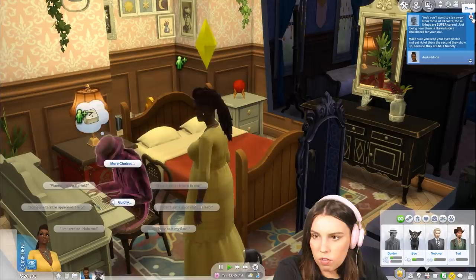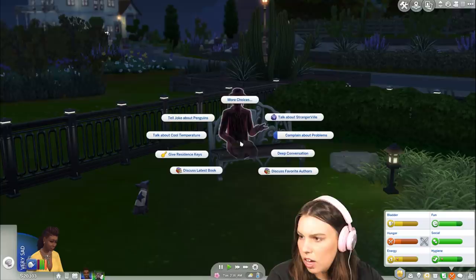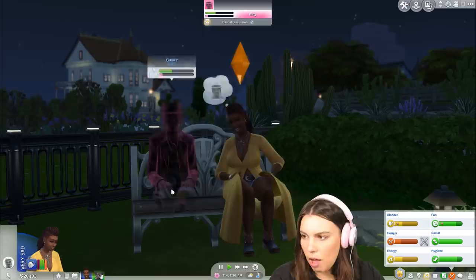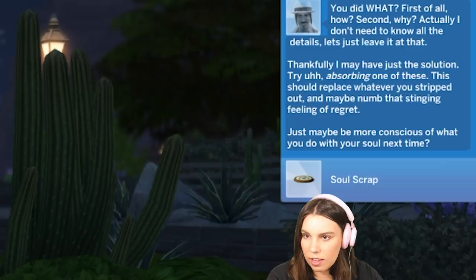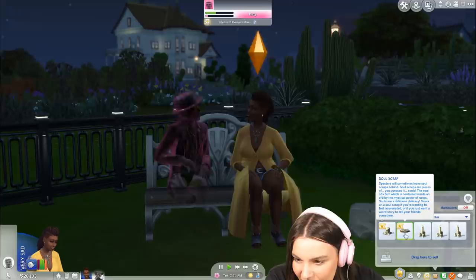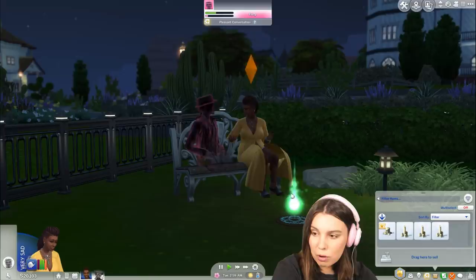You want to stay away from cursed objects at all costs — those things are super cursed. Any of those objects, want to get rid of them the second they show up. From offering our soul we got another wax, which is really good. Let's ask Gildry about selling our soul. Gildry says: 'You did what? How? Why? Actually, I don't need to know the details. Thankfully I may have just a solution — try out absorbing one of these. This should replace whatever you stripped out and maybe numb that stinging feeling of regret. Just be more conscious next time.' A soul scrap! You can absorb it or sell it for 500 simoleons — you can make a lot of money in this.